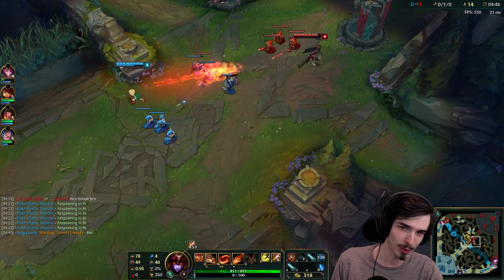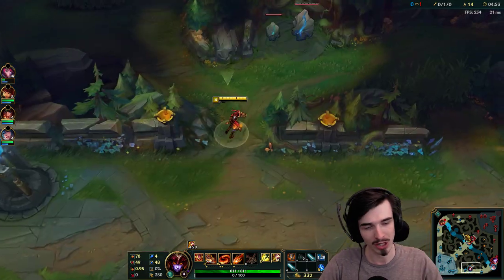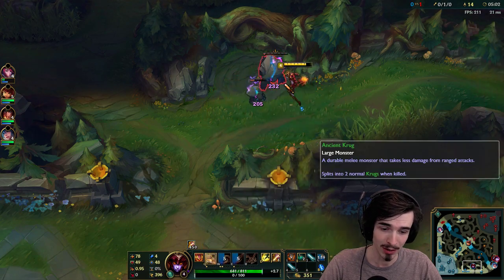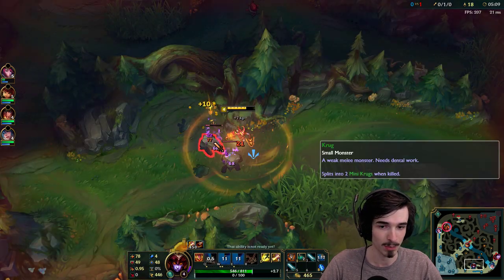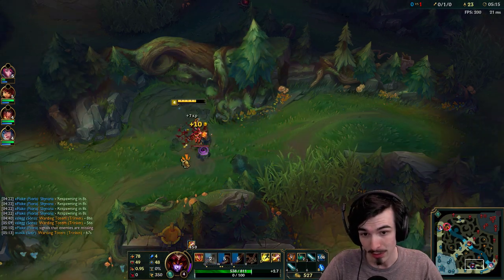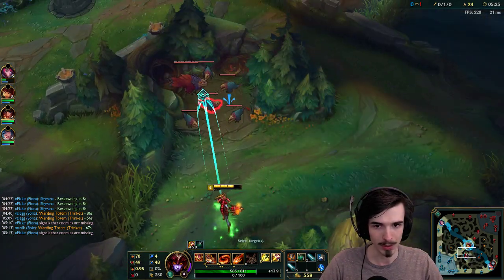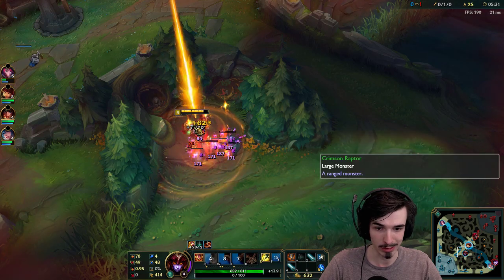Let's focus more now. Shyvana as a champion is a strong bully champion, very strong in 1v1s. But her ganking is not that great because she doesn't have any CC for herself. Her burst damage at this level is not amazing either, and she doesn't really have a gap closer - she can run pretty fast, but that's about it. So if you're going to go for ganks, you have to make sure that you either have a lot of setup or find someone in a really bad position. I'm not going to be looking to force ganks this game.